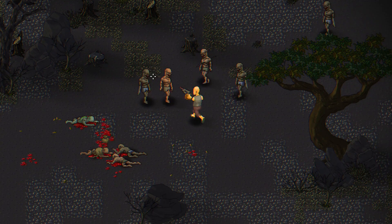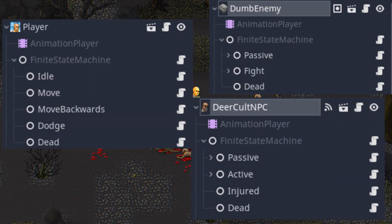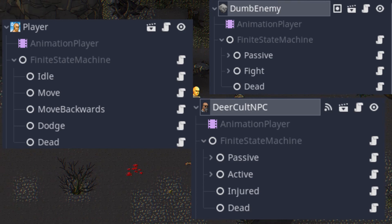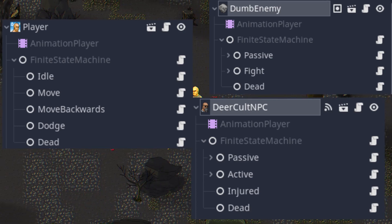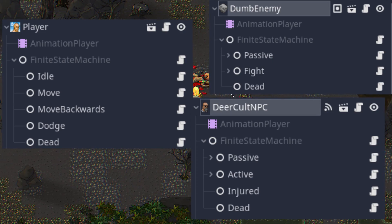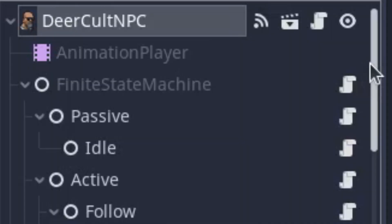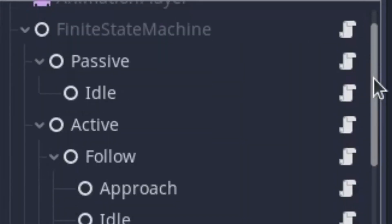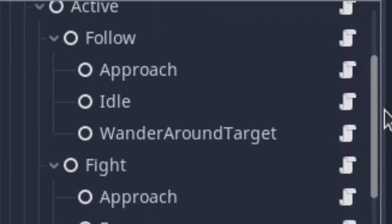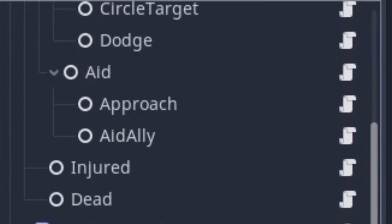For example, the dead state is used by all the characters, sharing the basic functionality of playing the death animation, disabling collisions and spawning flies after some seconds pass. Later, things got out of control — now I have state machines inside state machines inside a state machine, or in other words, a machine-seption. This allowed me to define sub-states for each state.